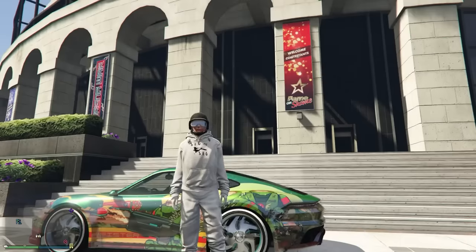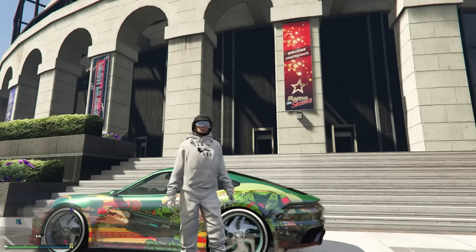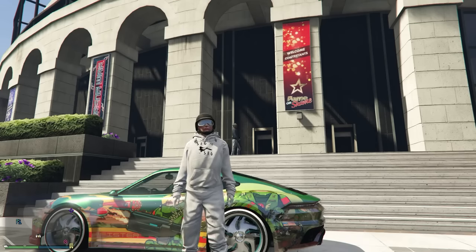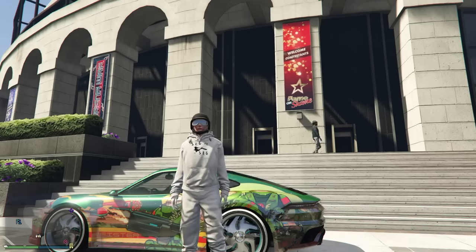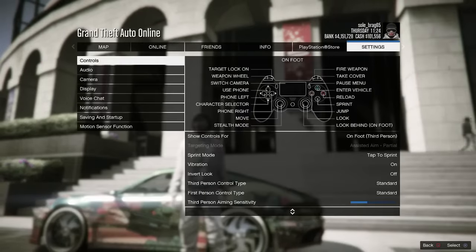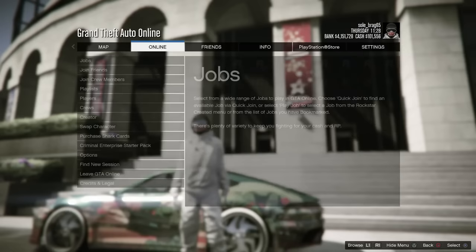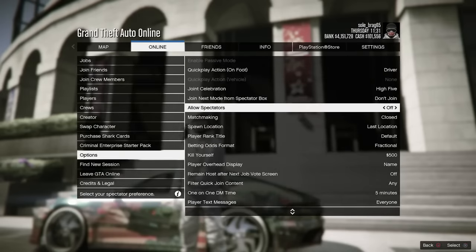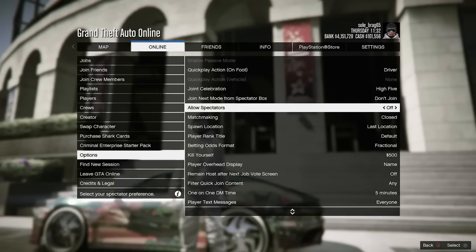Let's get into it — smack that like button, hit that subscribe button, and turn on all notifications. Let's start off with your friend being down there in that last car, waiting for you, sitting there chilling and getting ready to send you an invite. First, we need to get ourselves glitched out. Hit the Start button, go to settings, and make sure your targeting mode is set to Assisted Aim — Partial.